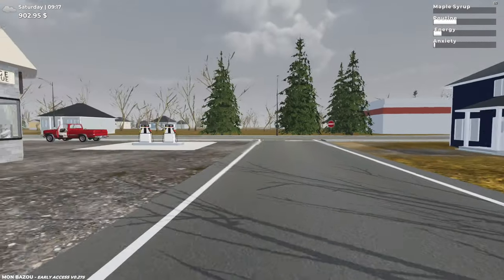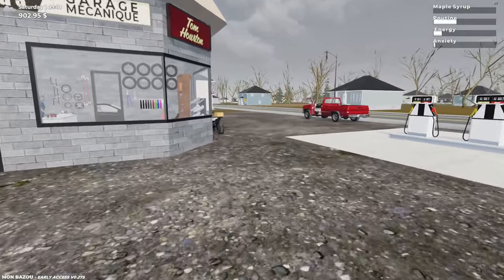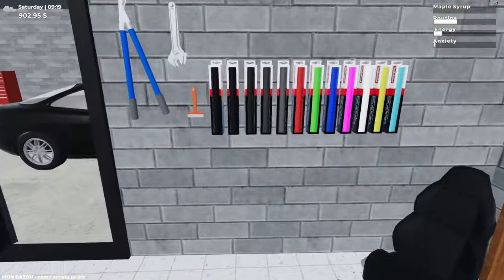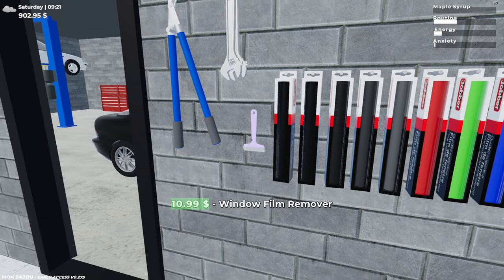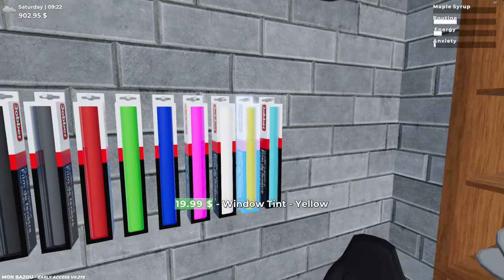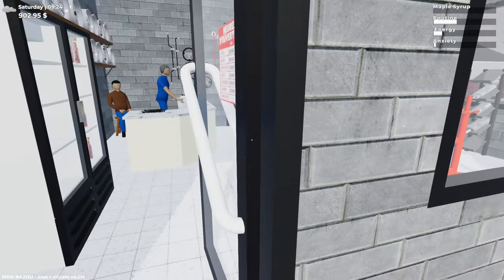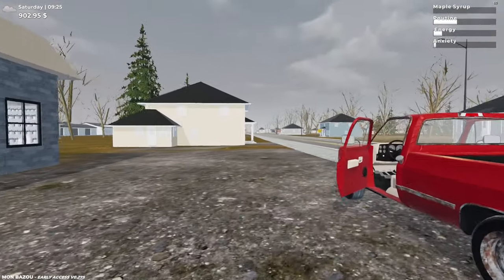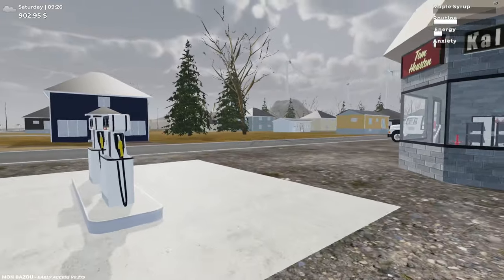Anything else around here? Is this blue house new? I don't think I've seen that before. Oh, here is the new window tint shop — 20 bucks, film remover, some different colours: cyan, pink, blue. The federation isn't open on weekends — damn it. I was going to see if Eric had a voice or not.